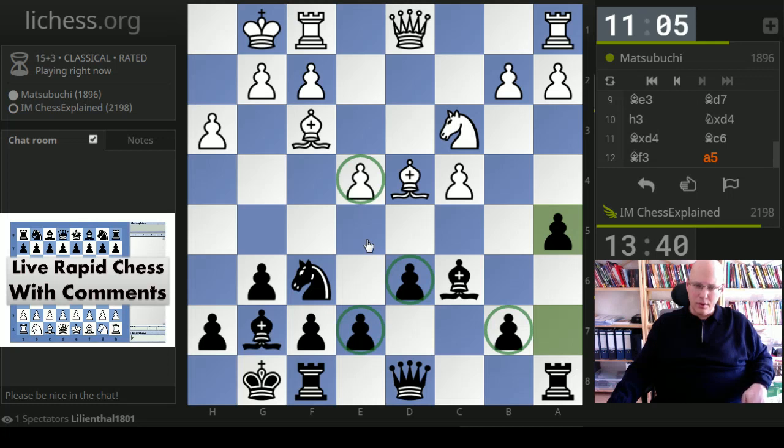One thing I mentioned early on with the transposition into the Maroxi Bind is that it's not clear the opponent actually knows the opening. I think this turns out to be true because he's spending a large amount of time, and h3 and Bishop f3 already indicate he's not familiar with the main line.